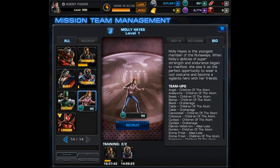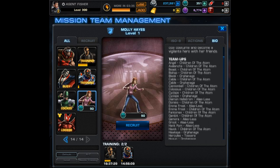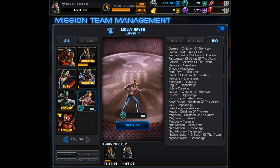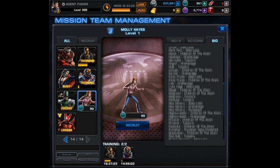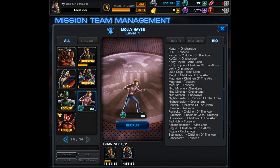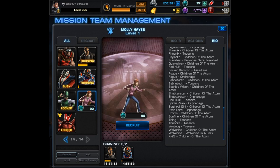Molly Hayes is the youngest member of the Runaways. When Molly's abilities of super strength and endurance began to manifest, she saw it as the perfect opportunity to wear a cool costume and become a vigilante hero with her friends. Looking at her team-ups, the main one is going to be Nico. I'll definitely do a Runaways team in the future, but for now I'm going to pair up with Juggernaut.